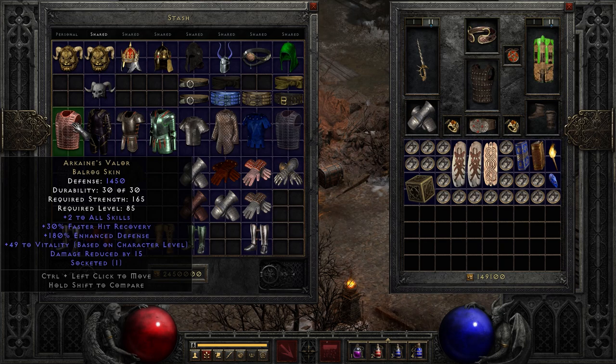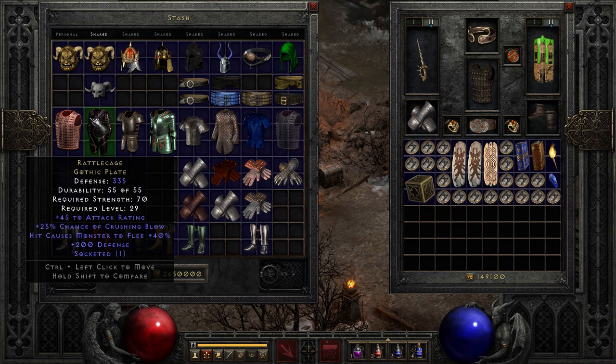First off, we have Arcane's Valor. This comes with a nice high armor level, but it also comes with plus 2 to all skills. As far as I can imagine, I don't think there's another unique piece of armor that has plus 2 to all skills — I think others have plus 1. Faster hit recovery is always a nice thing, and a bit of damage reduction as well. It's not too bad if you're trying to stack skills. Not the top of the tier, but potentially useful for different niche builds.